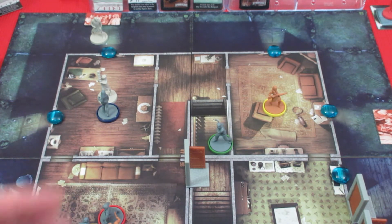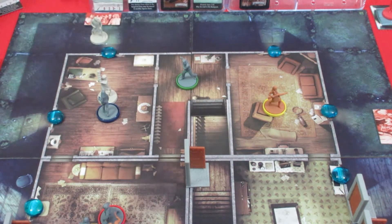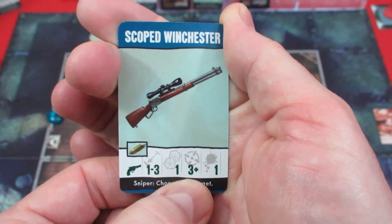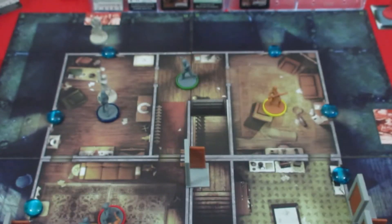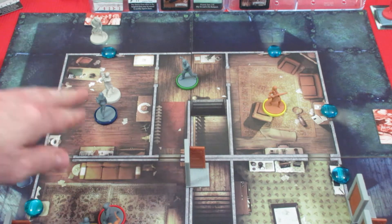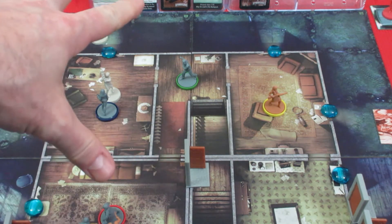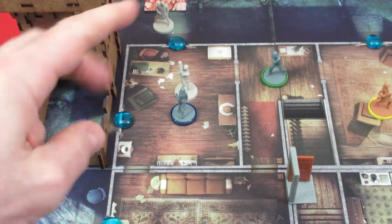Last is Ben with his scoped Winchester. His first action is to move into a room. The scoped Winchester has range one to three, rolls one die, hits on three-plus, does one damage, and has the sniper ability — meaning no friendly fire. So he can shoot at the breaker from this room with no chance of hitting Judy.